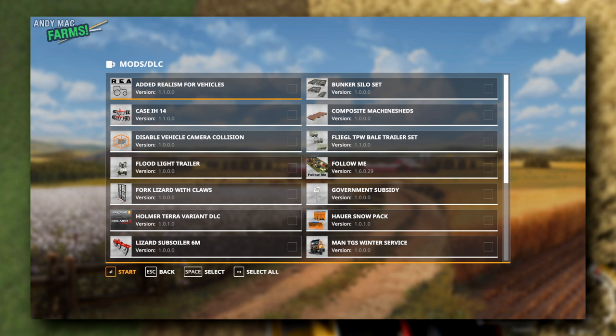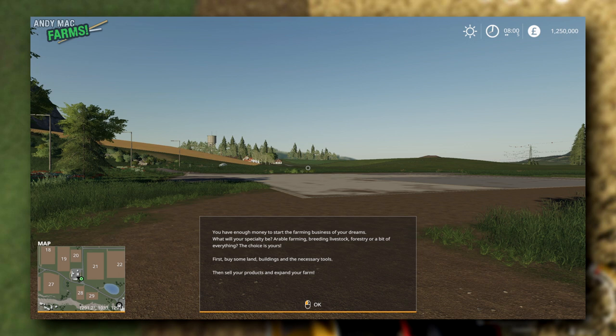Here we are in the game. It's straight away saying you have enough money to start farming. I'm going to assume you're going to do some arable farming — a few crops and things like that. I'm not going to get into livestock in this video. I'm just going to show you the absolute basics.